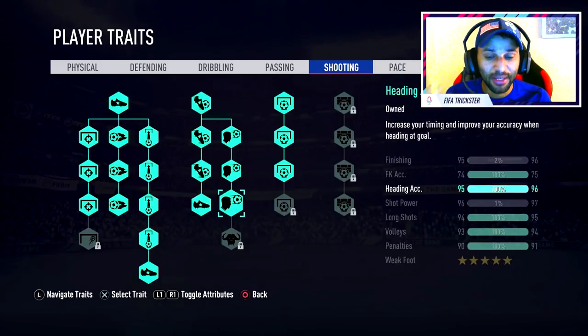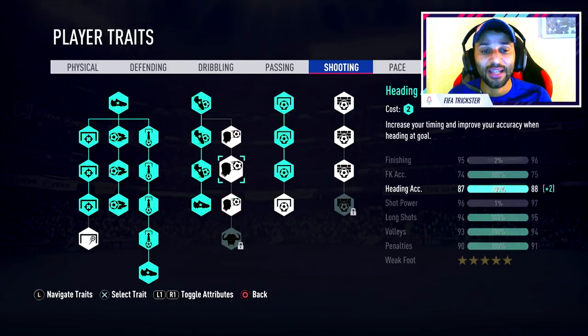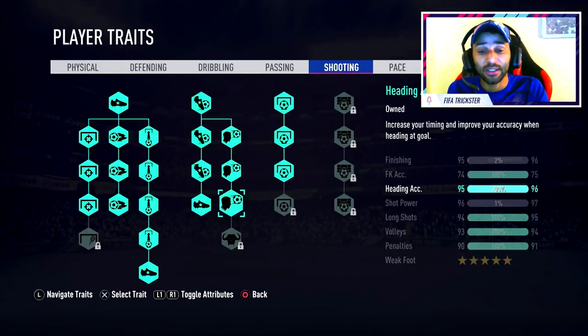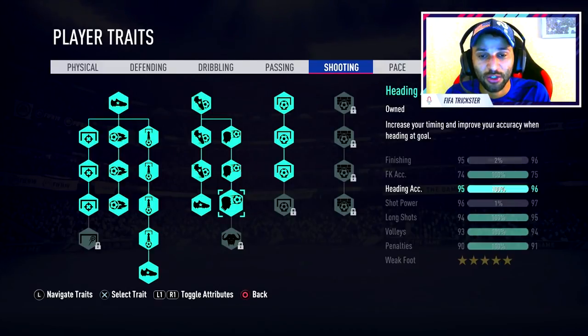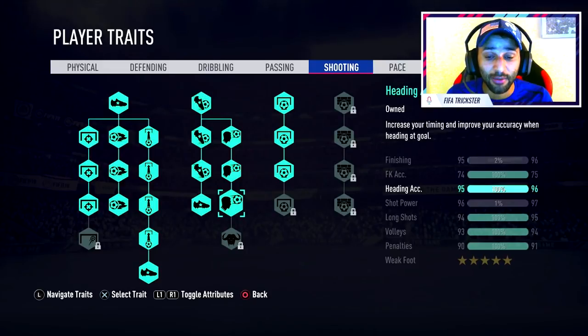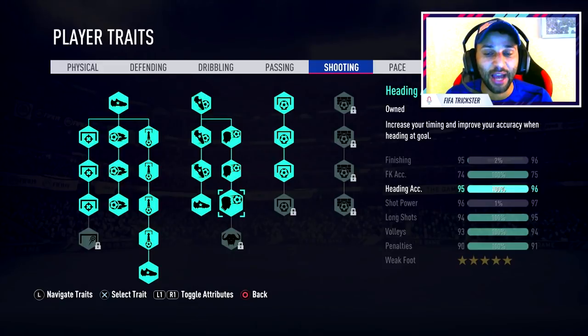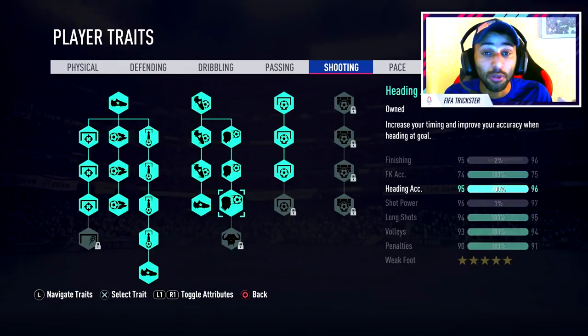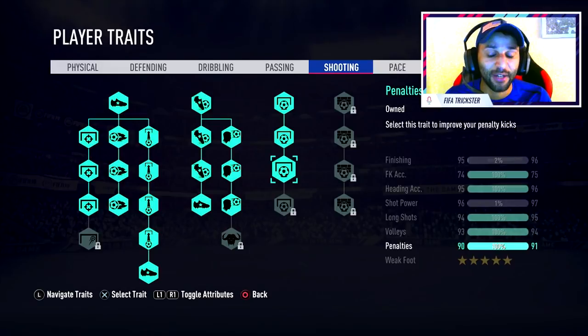If you're anything above six foot, use heading because it's important — anything above 85 will be fine. Because I play at six foot and spend a lot of time in the box as a striker, I use this so my headers go on target. If you don't use skill moves or flare traits, you could use power header, but it's not really necessary — just having accuracy on and tapping the circle button generates enough power to score.